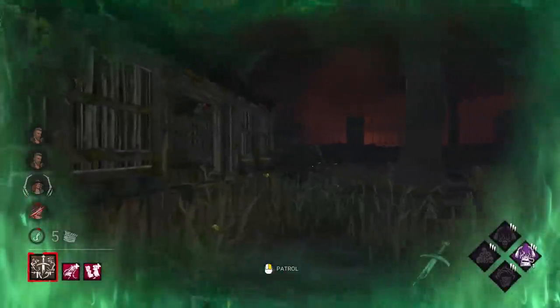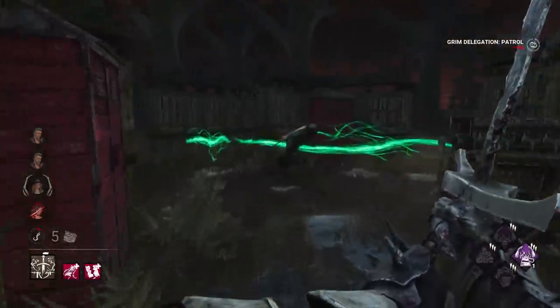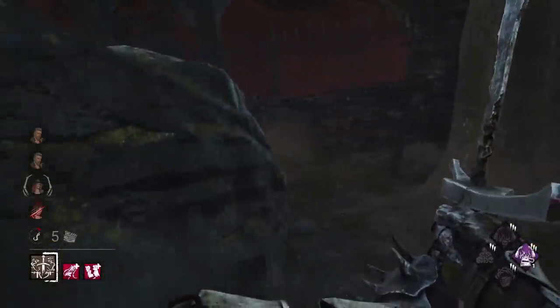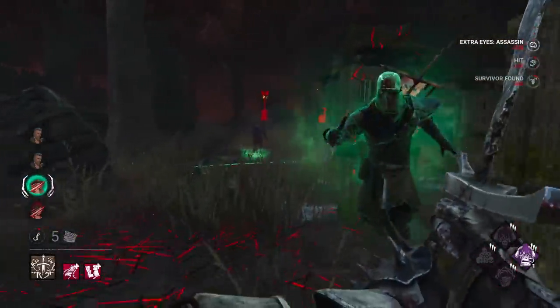We'll block this window because someone's in the corner here — now she can't vault that window anymore. There she is, she tried to hide. We'll take the hit and detect it as well. Amazing.